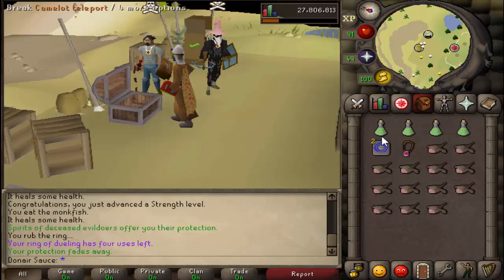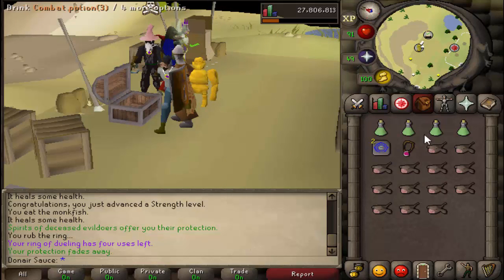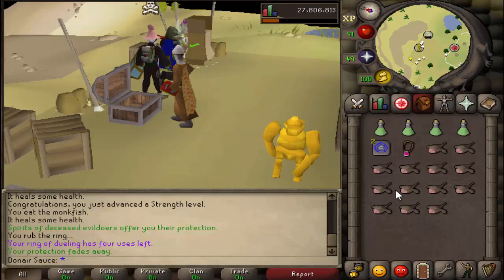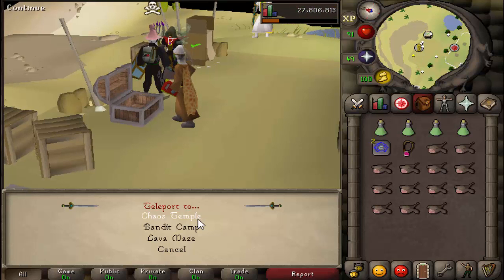For your inventory, you're gonna wanna have some combat potions, some one-click tellies — doesn't really matter where, as long as it gets you out of there. Burning amulet for the quick teleport, and just a few decent healing foods. You don't need to fill your whole inventory because you're gonna be getting lots of herbs and loot. And if you don't have a looting bag, you will get one there — probably within 10 to 20 minutes once you kill them.